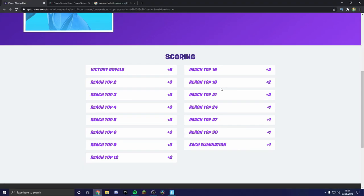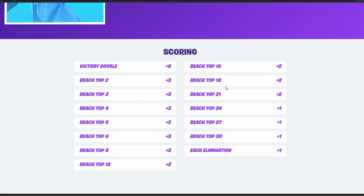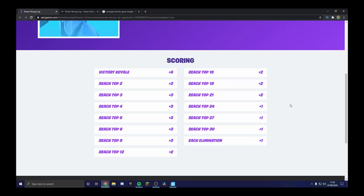Unless you get a free kill in end game, mid-game fighting is not the move. The amount of placement points you get is absolutely absurd. Of course, if you're the best in Middle East you can go ahead and eliminate the whole lobby, but if not, I definitely recommend playing for placement.